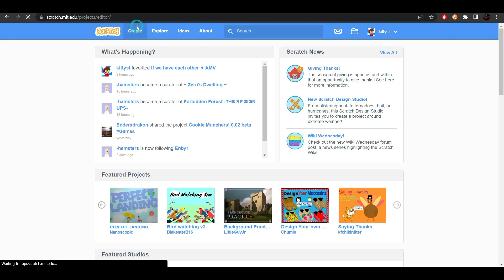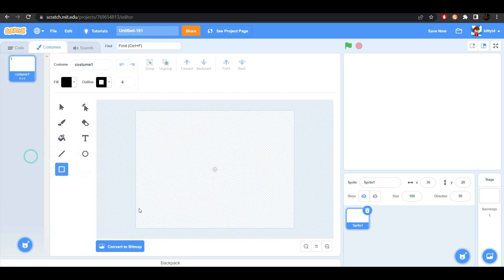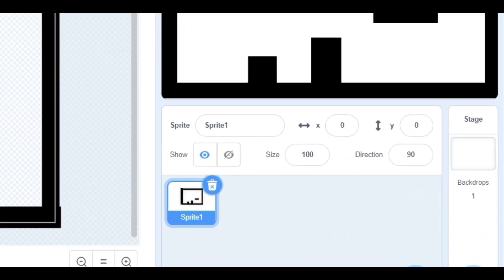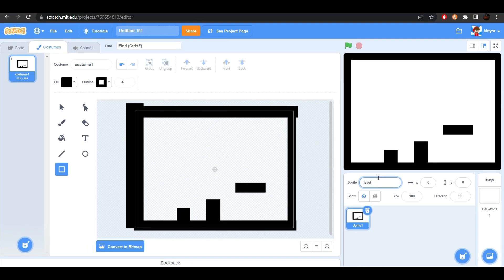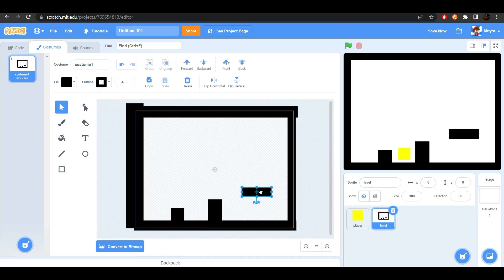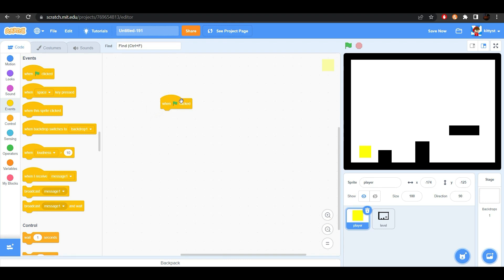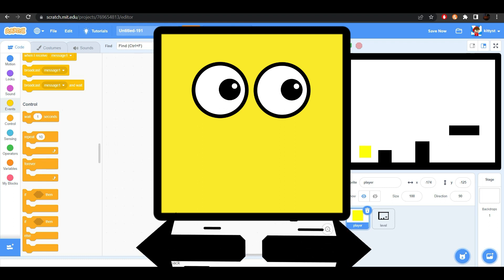The first thing we want to do is create a new Scratch project and let's make a quick level. Do not forget to center it by putting it at X0 and Y0. Let's name this level. And let's make a new one called Player. Let's start by getting a when green flag clicked and let's put him at this position, or wherever you guys want. And let's get a forever. We're going to start with making him be able to go left and right.